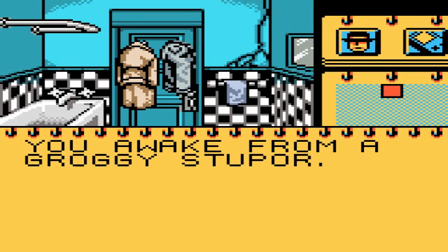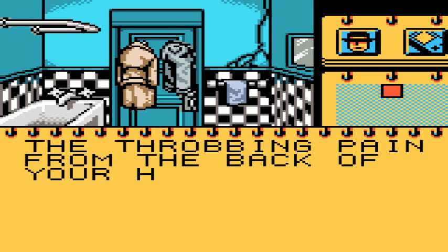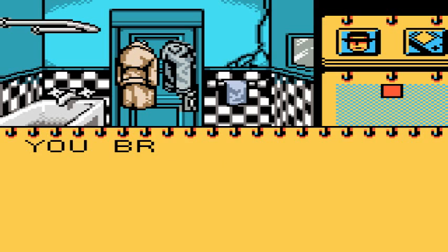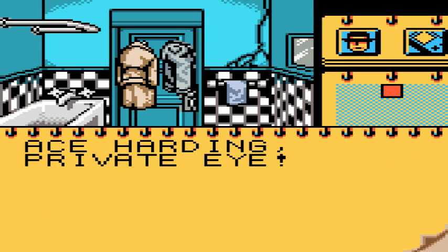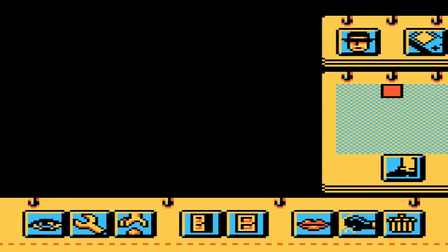Welcome back to Deja Vu, where last we left off, we cleared our name for the murder of Joey Siegel and kidnapping Miss Sternwood, and just got abducted by two goons — specifically hired goons. This is the beginning of Deja Vu 2: Lost in Las Vegas, the one that came out on PC and never made it over to the NES.